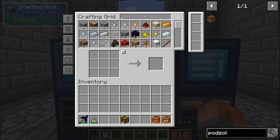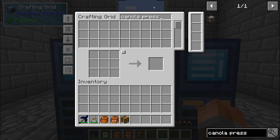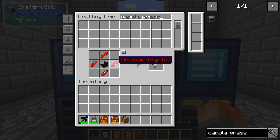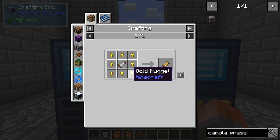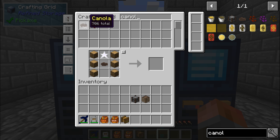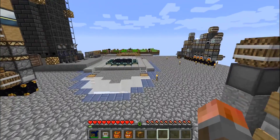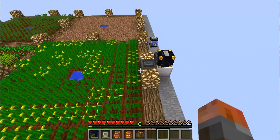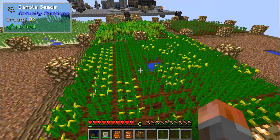We need to get canola grown. I've put a farm down with canola. The canola we get out can be put into a canola press to make canola oil. We can use it in an oil generator, but I'm going to ignore that part. We can use a fermenting barrel to turn canola into refined canola oil. Then we can put the refined canola oil on the ground and throw in a crystallized canola seed to make crystallized oil. The canola farm has already made some — you can see it with the yellow flowers.